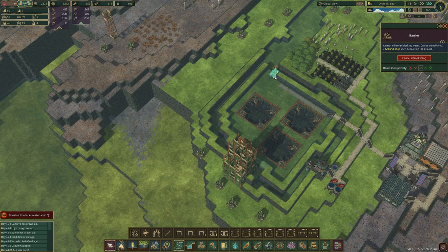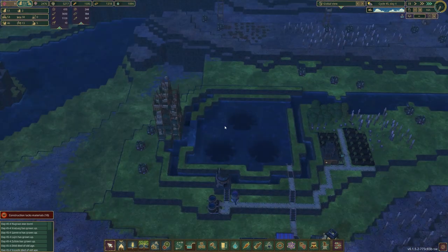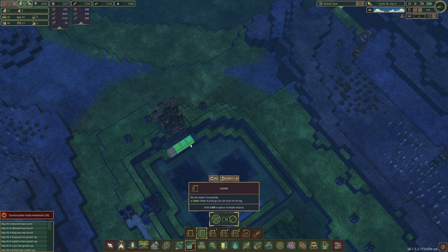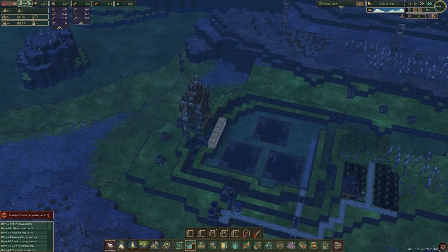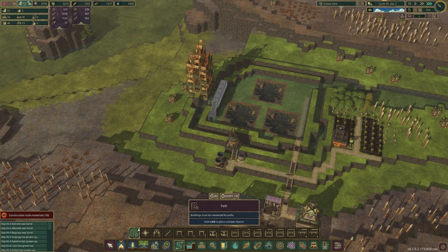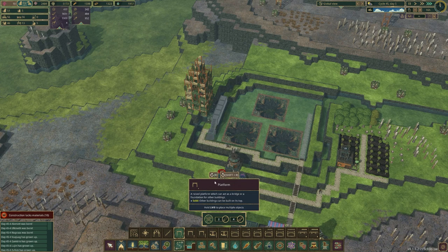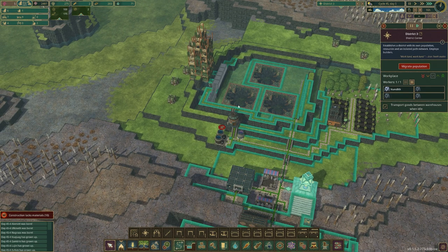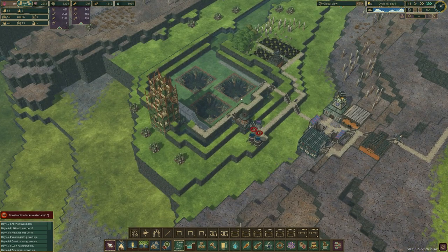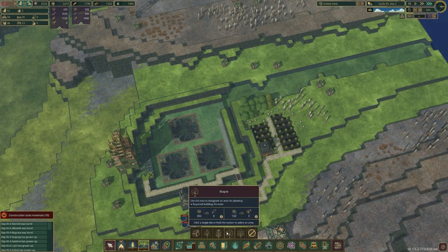We can actually make a nice little mining town here. We've got the water coming out nicely — it's still going to flow here so we're going to have some levees. So many things to figure out. If I do something like this, what I would need to do to get up there is this, this, and this, and let's make some pathfinding all around like so.